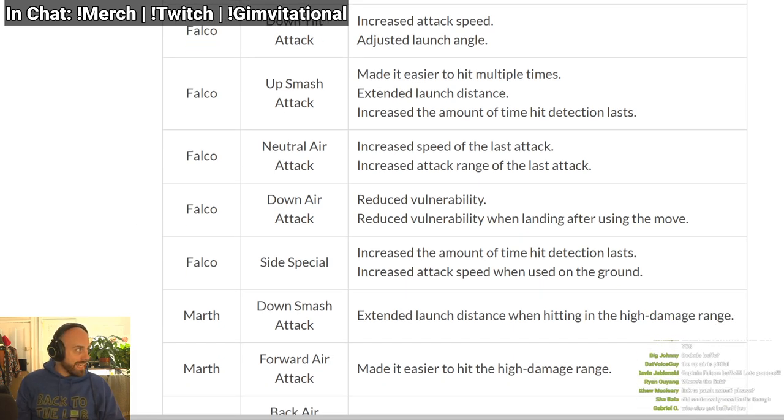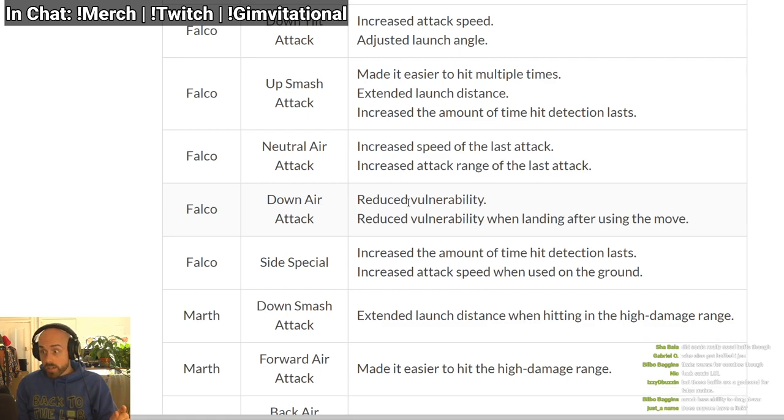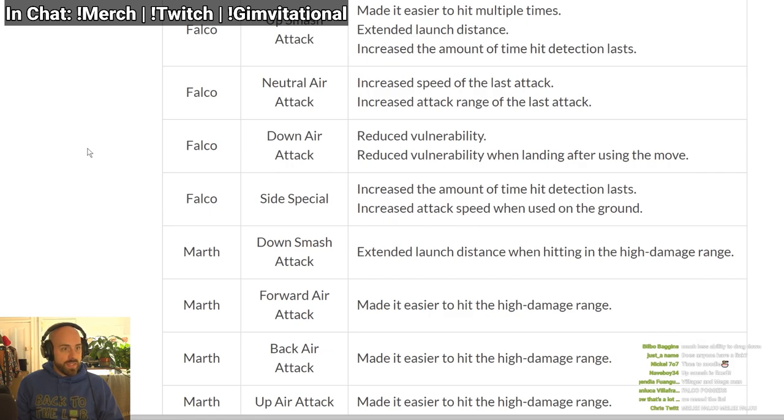Down air has reduced vulnerability — that means landing lag. Reduced vulnerability when landing means the auto-cancel happens earlier. Falco's down air already had a really quick auto-cancel. I love this character — he's one of my mains in Smash 4, Melee, and Brawl. Side special: increased amount of time hit detection lasts, so his side B has the hitbox out for a longer period of time. Increased attack speed when used on the ground — it comes out faster on the ground. They made him so much better.